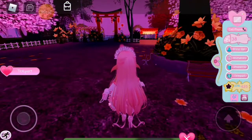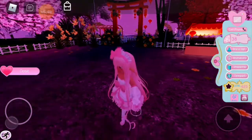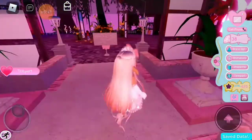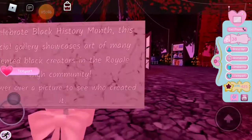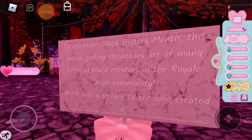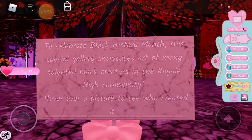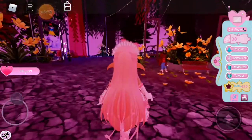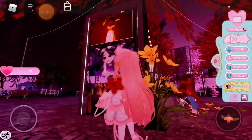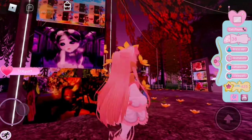I love this update so much. Let's go to the Black History Month gallery area. Okay, we're here. It says: 'To celebrate Black History Month, this special gallery showcases art of many talented Black creators in the Royal High community. Hover over a picture to see who created it.' So basically you hover over pictures and see who made them. Oh my god, this art is so pretty.